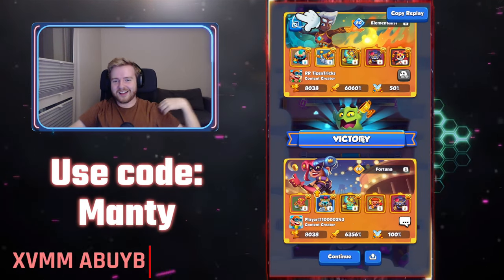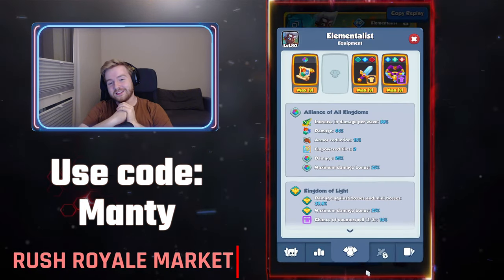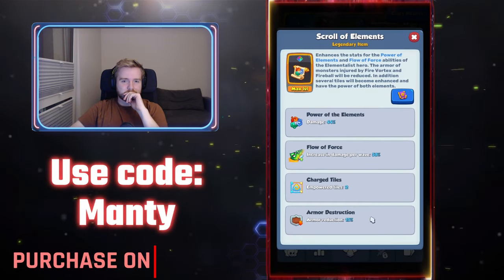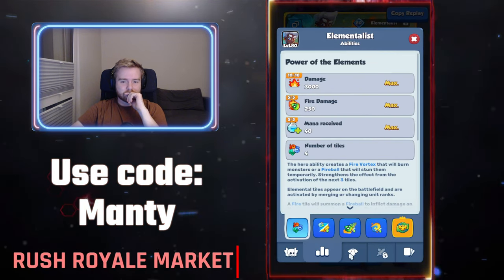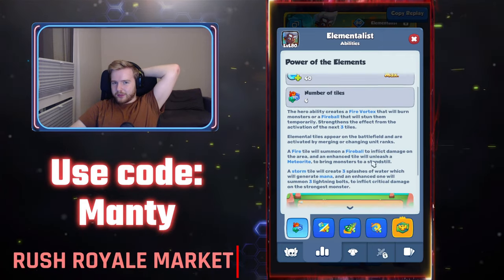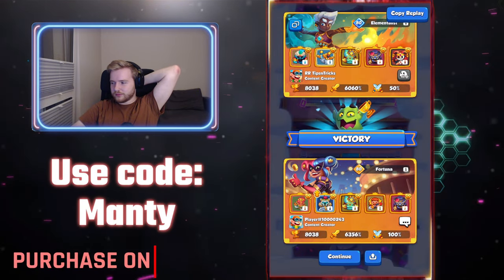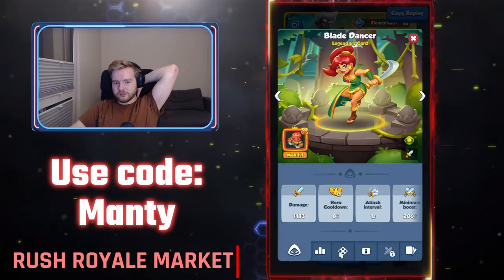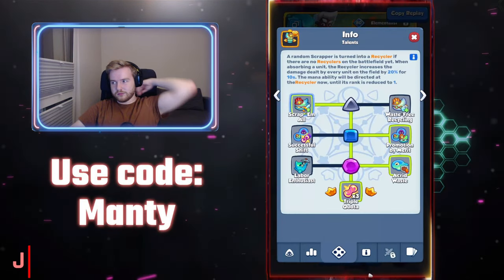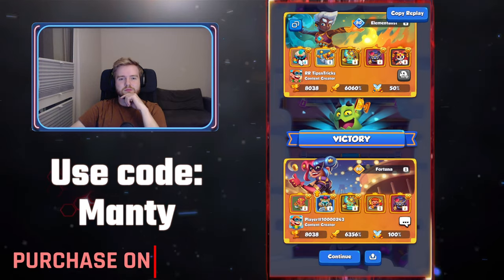Elementalist still kind of sucks. It's just there's too many tiles, I think. You can't tell what's what and then you have no idea what's going on — you just get a bunch of mana and a meteor comes out of nowhere. Maybe if you get some experience with it, it could be a little bit better. It's also the same color — one of the tiles is the same color as the Gunslinger tile, so you can't tell where to move your Gunslinger to reload its ghost ammo. Yeah, it's very confusing.